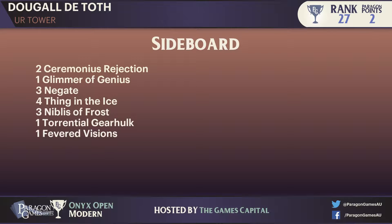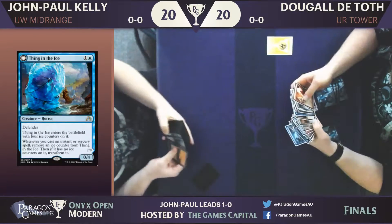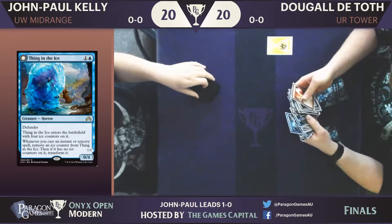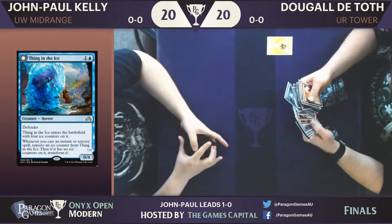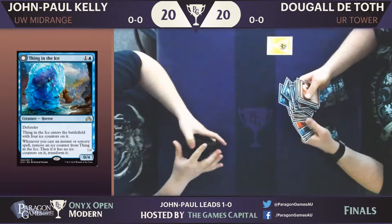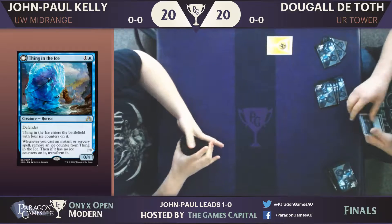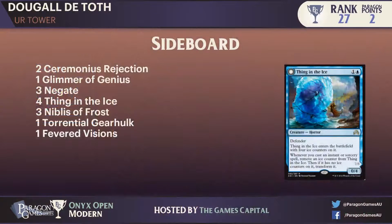Would he consider Thing in the Ice? It does block on the ground. I think I'd bring in Thing in the Ice. I might also think of Ceremonious Rejection if I thought Copters were a thing, but he didn't see that. This is round one — players haven't seen each other's deck lists. Dougal doesn't know exactly what to expect. He could suspect, because JP is playing Thraben Inspector and Thraben's best mate at the moment is Smuggler's Copter — maybe he'd think there's a Copter on the way, given that Copter is in 99.9% of all decks.